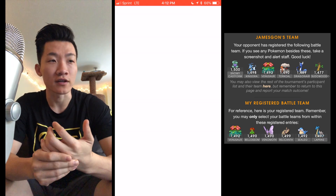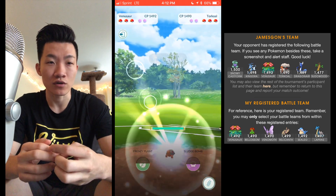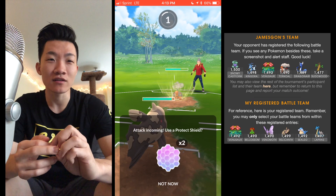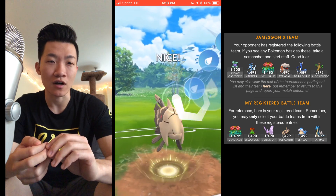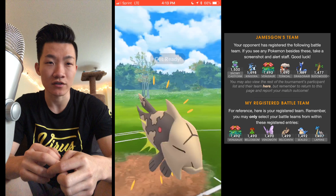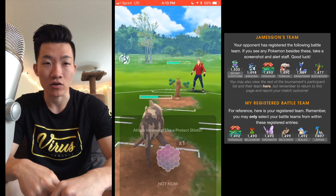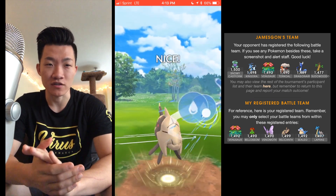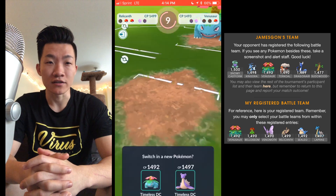That was the first match — it went fairly well. I decided to go in with the same lineup again: Venusaur, Lapras, and Relicanth. Pretty good situation against Sudowoodo, then he switches right to Torkoal so I go in with Relicanth. One thing to note: I wasn't really counting his Fire Spins and wasn't entirely sure how many it takes to reach Solarbeam, so I played it safe and tried to take out Torkoal as soon as possible. He goes in with Sudowoodo — not the best matchup since it takes Aqua Tails as super effective damage. Even though Counter does super effective damage against Relicanth, Relicanth can spam Aqua Tails quickly, and I was able to take out Sudowoodo.